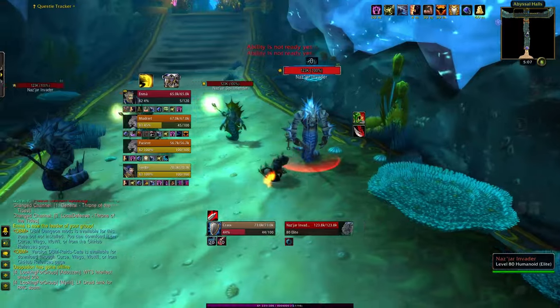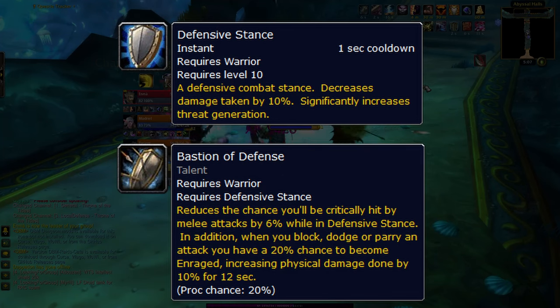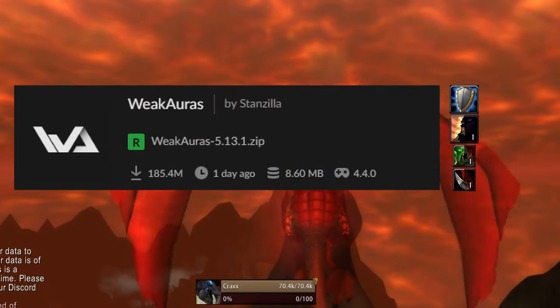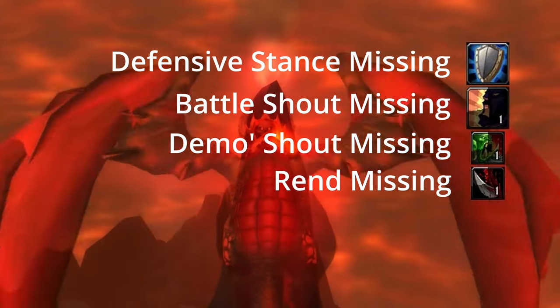The only stance I'll be using in this guide is Defensive Stance, as the Bastion of Defense talent reduces the chance to be critically hit by melee by 6% while in Defensive Stance. I've got a weak aura that'll let me know if I'm not in Defensive Stance, and it also displays if my shouts and Rend are not active during combat.